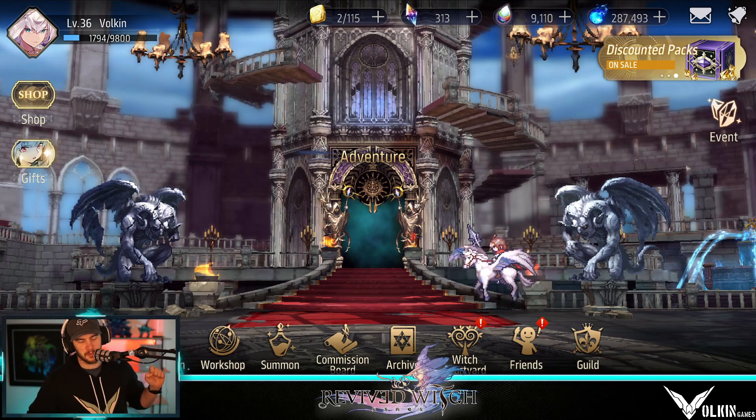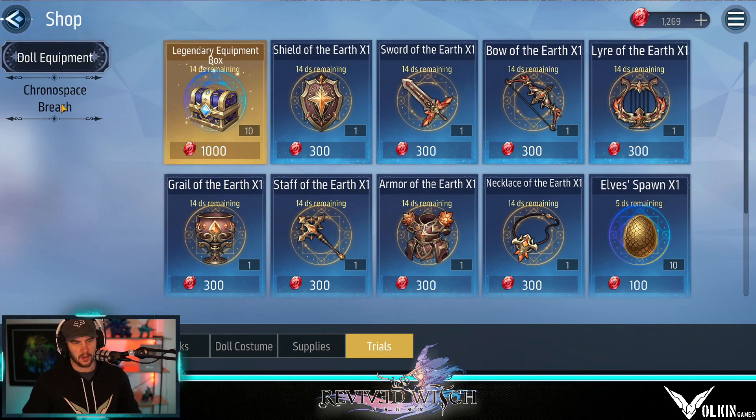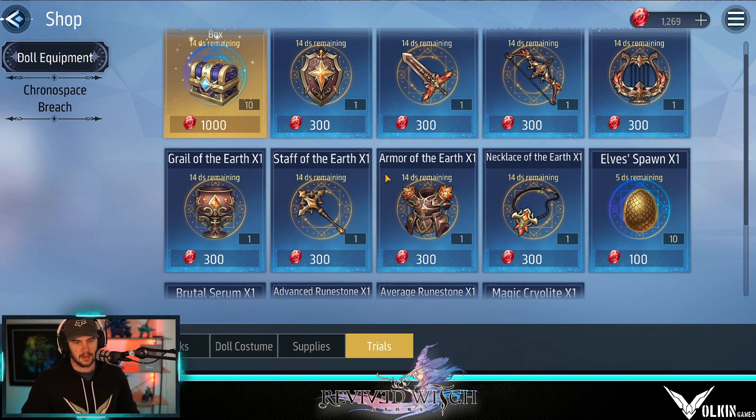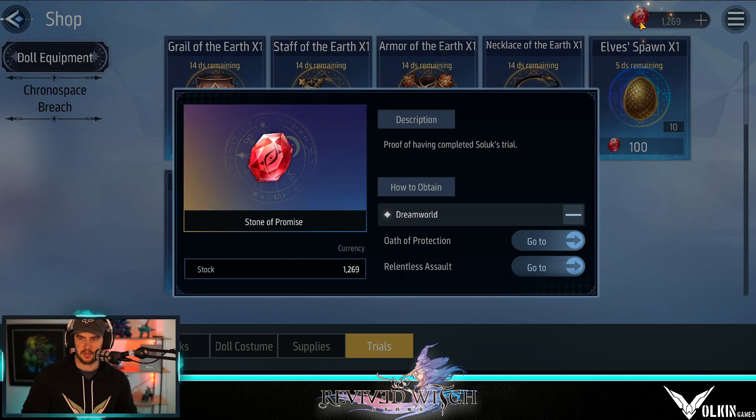The reason you want to farm a certain amount of gear at least every week is when we go over here to Trials and we go to the dull equipment, we can see that we do have these advanced rune stones. Now you want to be able to buy this every week without missing it — whether it's every month or 14 days, this one is five days. I believe this stuff is monthly and this stuff is weekly, but you definitely want to always have 800 of these and you get these crystals by basically farming for gear.